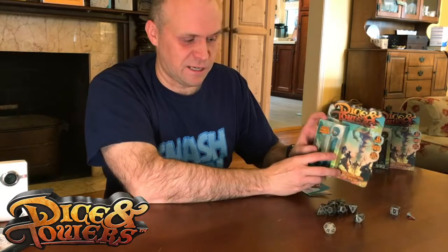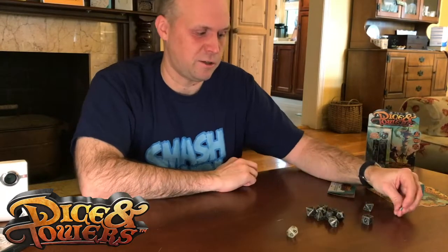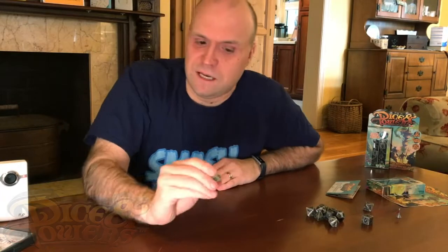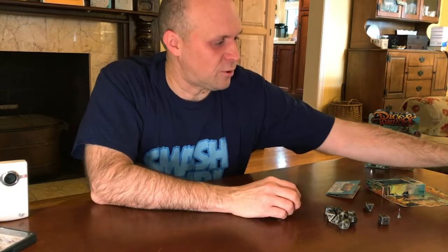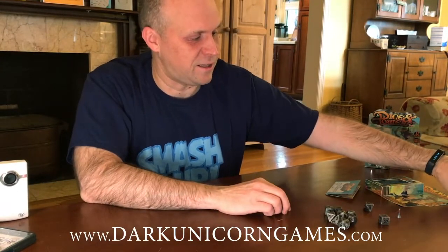The game itself comes with this set of dice, instructions, and a nice little banner here — we'll show you maybe how that gets used. The special thing about this game is it comes with a 10-sided die called the Die Die. We call it the Die Die because it tells you what die to roll and what die to use to place to build your tower. I have a score sheet here that I downloaded from darkunicorngames.com — you can find it there too.